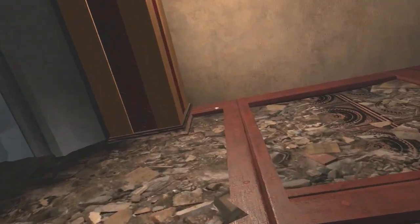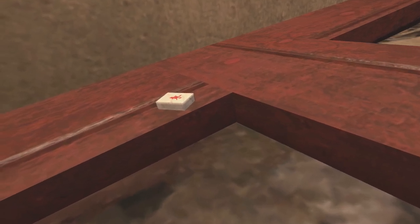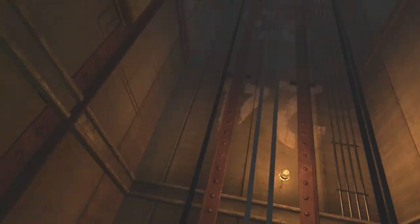For the Easter egg, if you're going to try to do the high maintenance Easter egg, you need to know the corresponding east, west, south, and north tiles along with 1, 2, 3, and 4. That signifies the 1, 2, 3, and 4 posts that are on the very last part of the Easter egg.